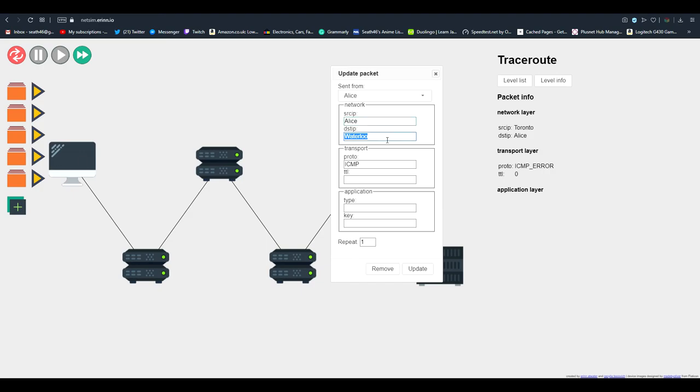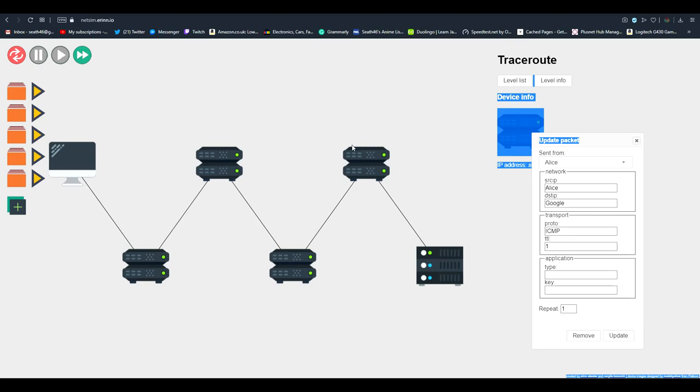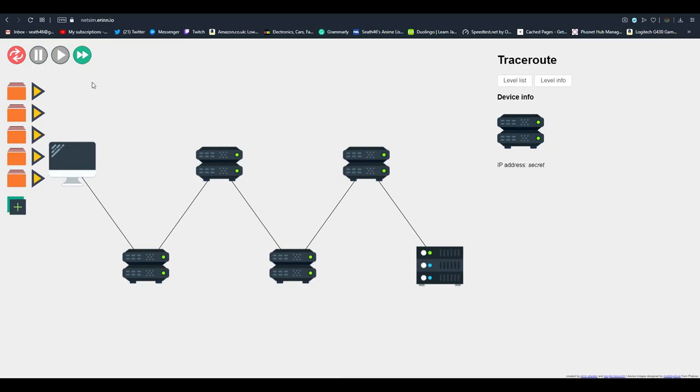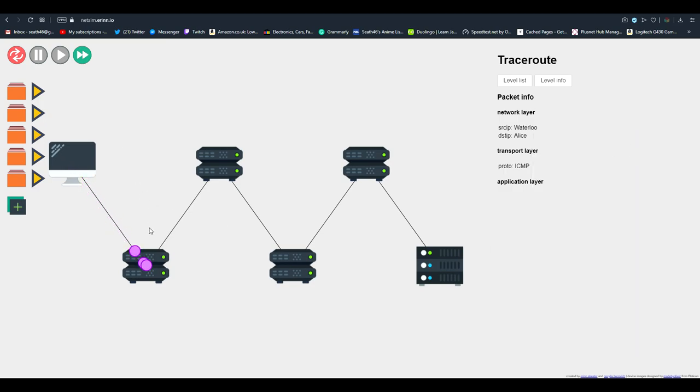I've set up four different packets: one to Waterloo which is a simple ping, another ping to Toronto, another one to New York, and one to Mountain View. We send them — one pings Waterloo, one pings Toronto, one pings New York, and one pings Mountain View, and they all come back to us. That's all the levels.